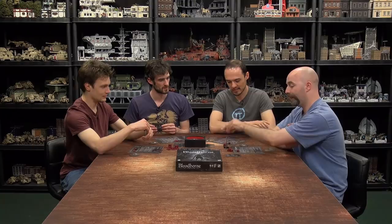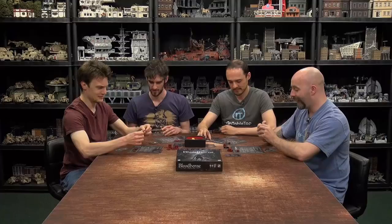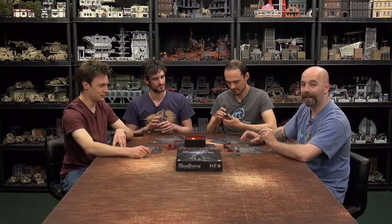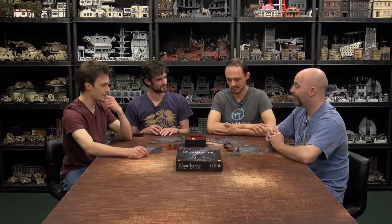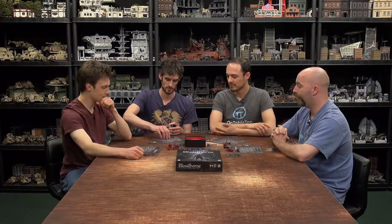The monster attacks, rolling three damage. Ryan's in the Hunter's Dream so takes reduced damage. Colin and Coco each deal two damage. Since Sam didn't play damage, the monster escapes — nobody gets a trophy, but you do get your blood echoes. Ryan goes to the Hunter's Dream, banks his blood echoes, restores full health, and picks up discards. We also realize we've been forgetting to heal one each round because of Mergo's Wet Nurse — two rounds worth of healing to catch up on.